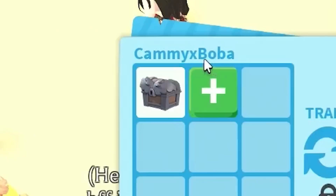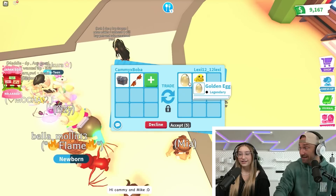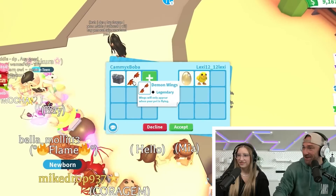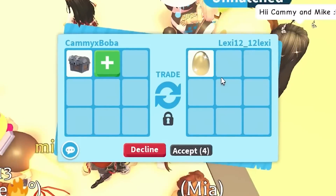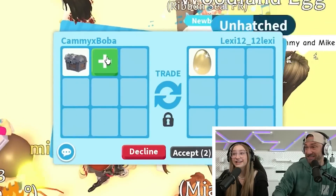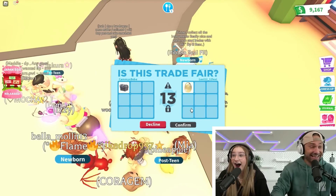I only have a standard chest right now, I need to go buy some more. I'm gonna put up the demon wings - the legendary. I guess we had to trade it because it came out of the legendary golden egg. That's a tough one to trade away since it took a lot to hatch.